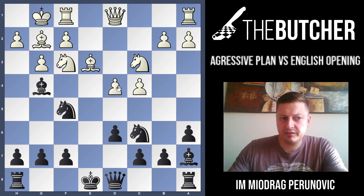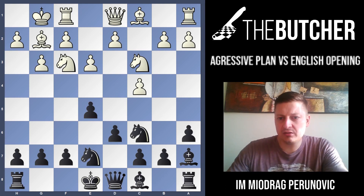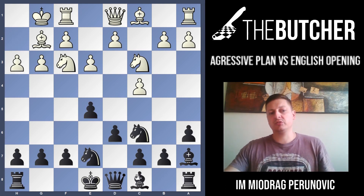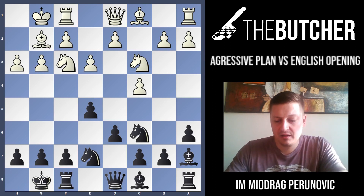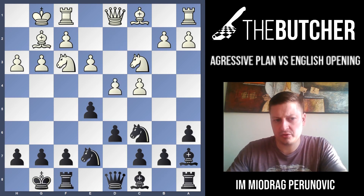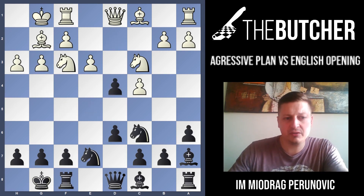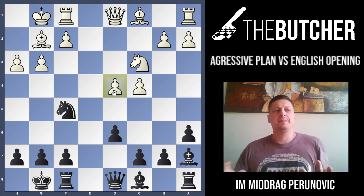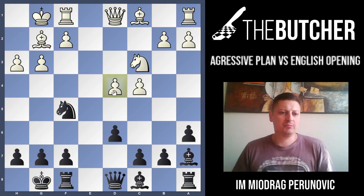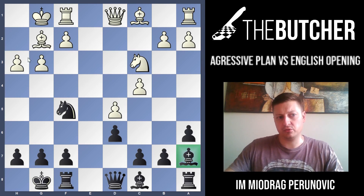After Ba7, they go h3 to prevent Bg4 and to have an easier d4 plan. We go castles. For those who play g4, you just break with f5 and you're immediately much better. After d4, if knight takes, the same thing happens - you take by knight and play Nf5. Our approach is to provoke White to play d5. If White pushes d5, then our bishop on a7 starts to break and you can win on the spot because people forget about these tricks.